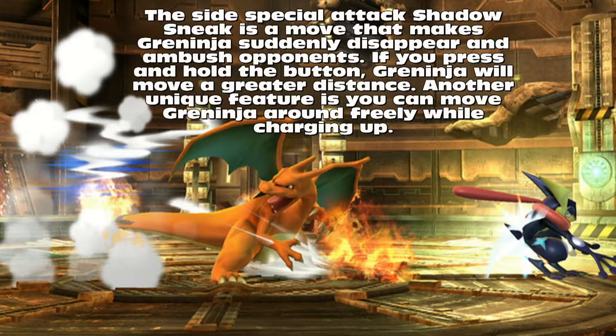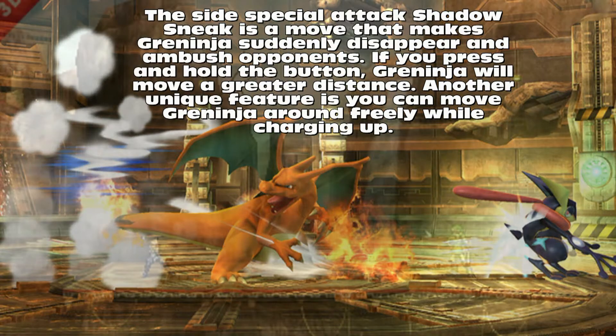Sakurai also states that you can move Greninja freely while charging up. I'm curious how that will work, as generally you will have to be holding the trigger to the side while charging the attack. However, how it could work is all you have to do is tilt the control stick to use the attack, and then you can let it go. Afterwards, the only requirement is to hold down the B button and then access the control stick in order to freely move around. This attack does seem to be incredibly tricky to use, but effective if pulled off successfully, which seems to be the idea around Greninja's concept.